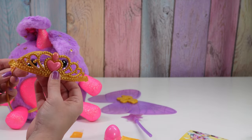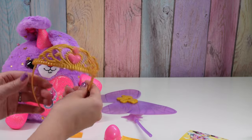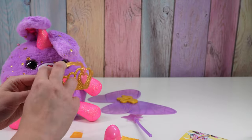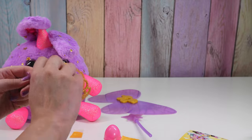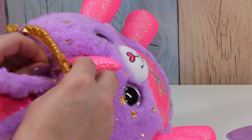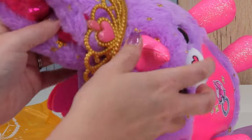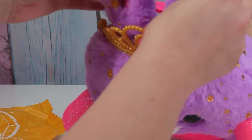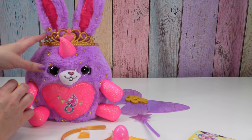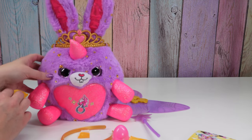And then our tiara can be put on a headband so we can wear it, or our Rainbocorn can wear it. There we go — there are three little connector things so that your Rainbocorn can wear the tiara and it stays on. And her ears are now out of the way. Double bonus!